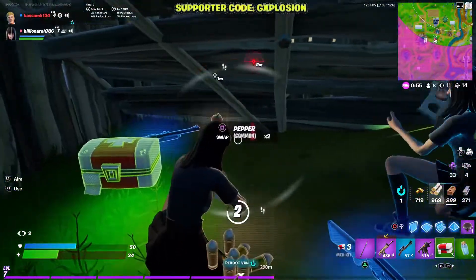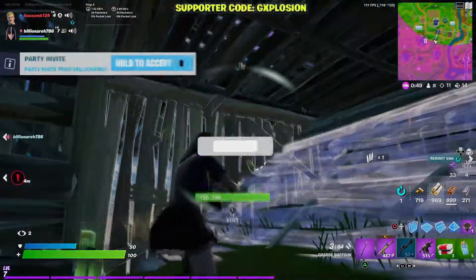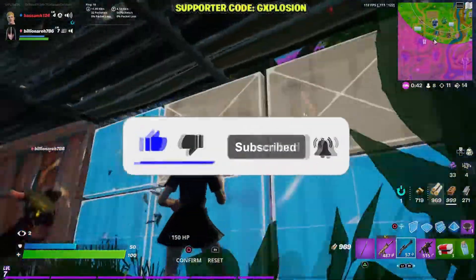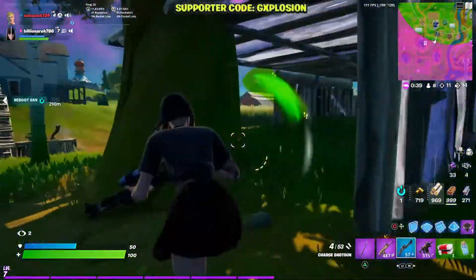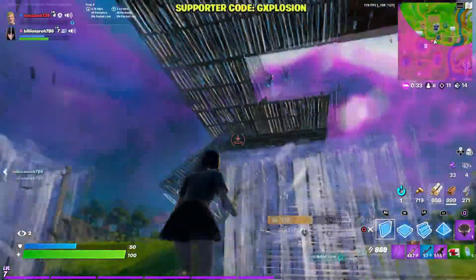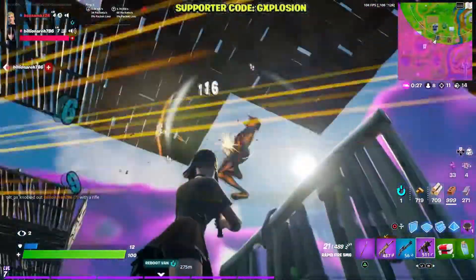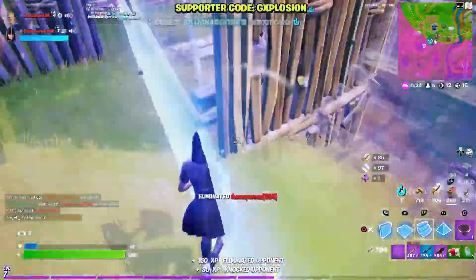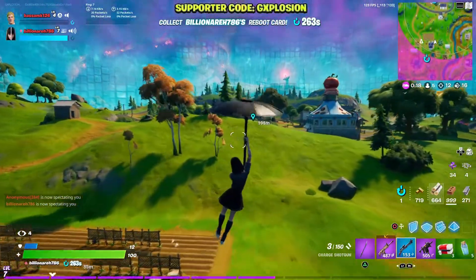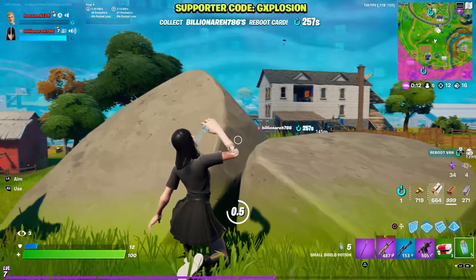That's the end of the video. If you enjoyed it, please drop a big thumbs up and click the subscribe button. Don't forget to use code G Explosion in the Fortnite item shop before buying the Season 8 battle pass or any other skins. If you don't have money for the battle pass and want to win it, participate in the giveaway — just like the video, subscribe, and drop your Epic ID. I'll see you in the next video. Stay safe, catch you later, and peace.